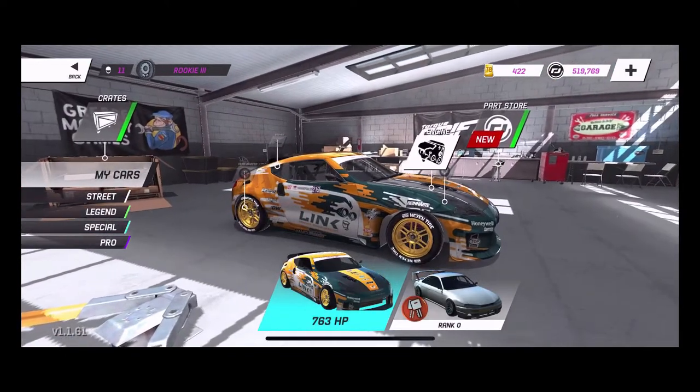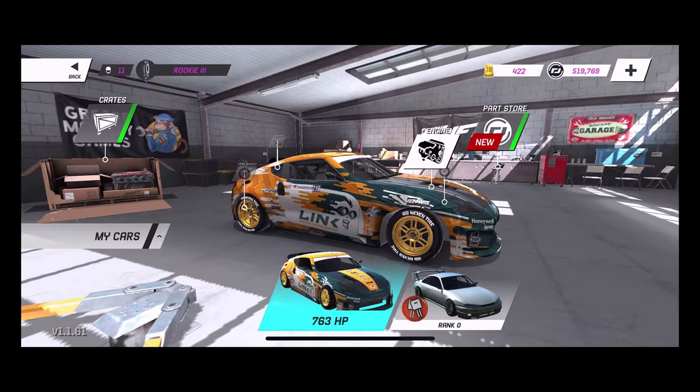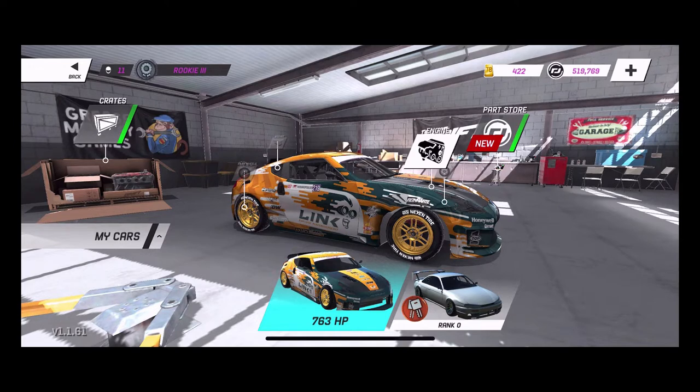We're gonna mess with this car today, get some freestyle drifting going on in a place I just discovered — the yard. Maybe get some tandems and stuff. There is some glitching, and then before this beta closes we'll probably build a car up and do a car build since we've got some money and Torque Bucks just sitting there.